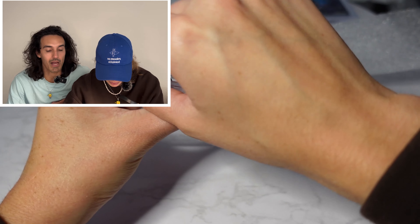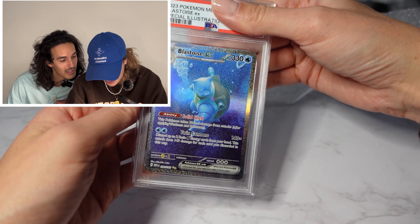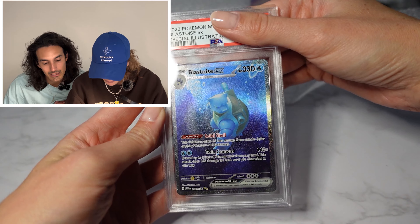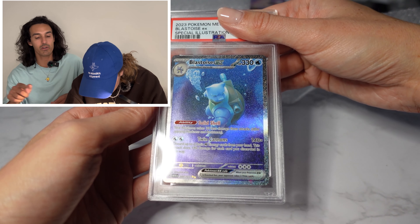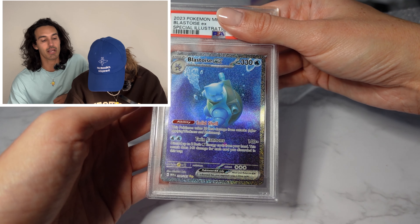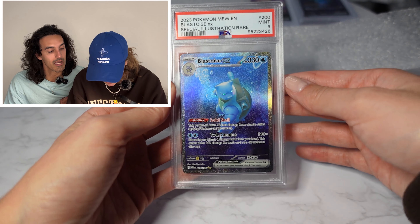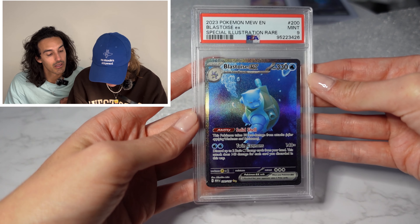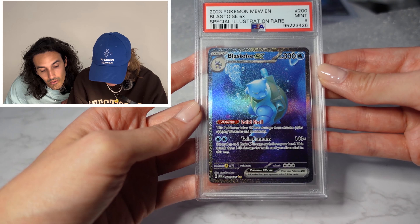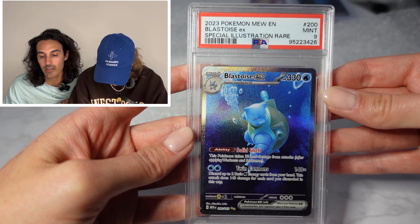And then we got the English Blastoise. Oh, nice. I pulled this card — this was the first Blastoise I pulled out of all the Blastoise I have. Nine! We got a nine. Let's go! Alright, so we got two nines, a seven, and a 10.